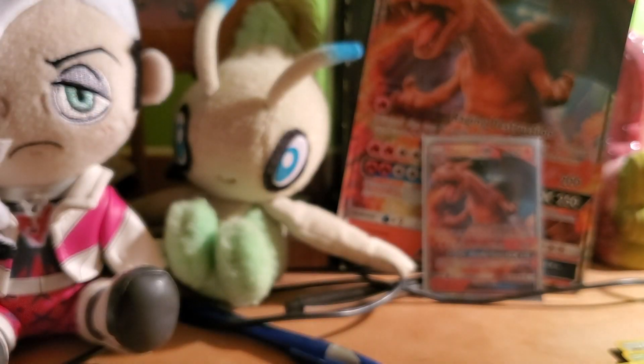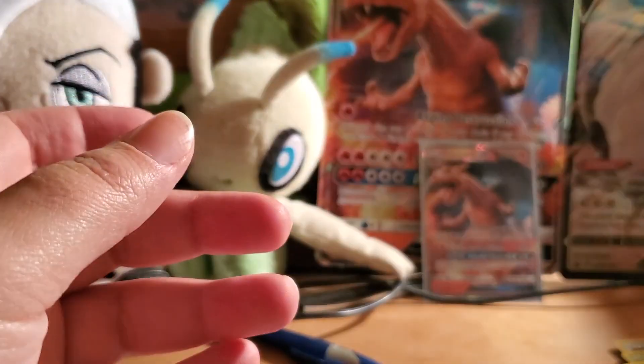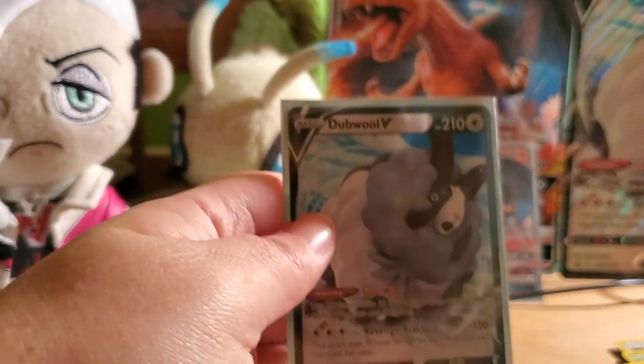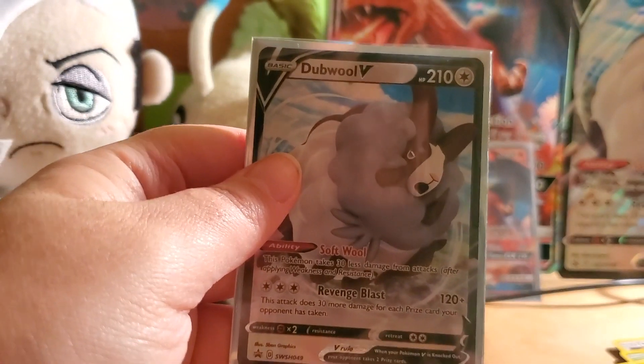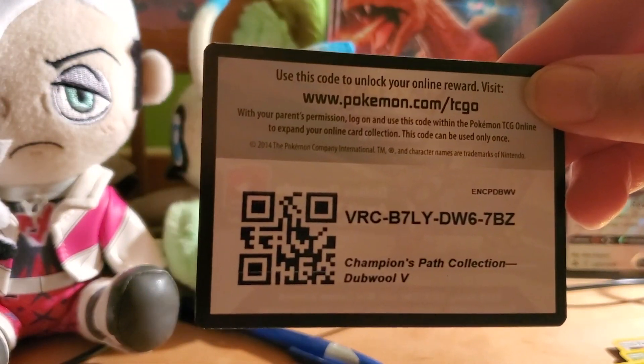So that was Detective Pikachu. Now we're gonna get into the Dubwool V Champion's Path box set of four boosters. What comes in this is a Dubwool V Jumbo card — always cool to have. It also comes with a Dubwool V promo. And don't worry guys, I didn't forget about you — here's the code for Dubwool V, get it while it's hot.